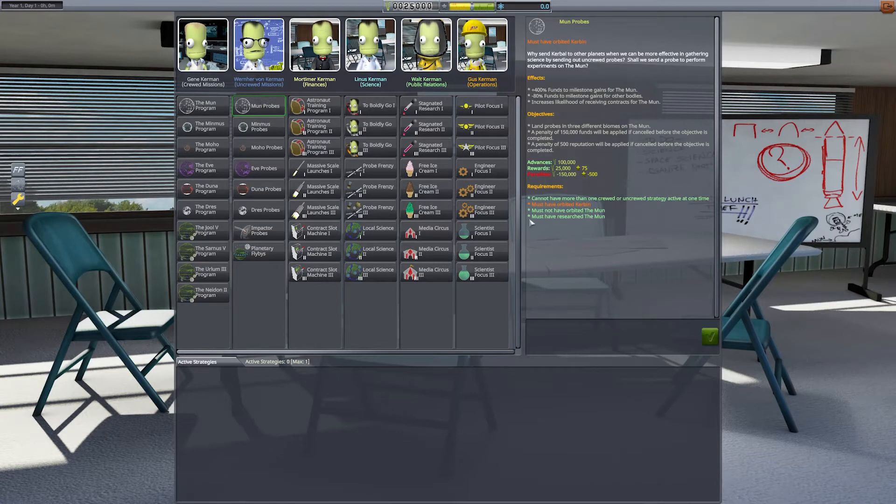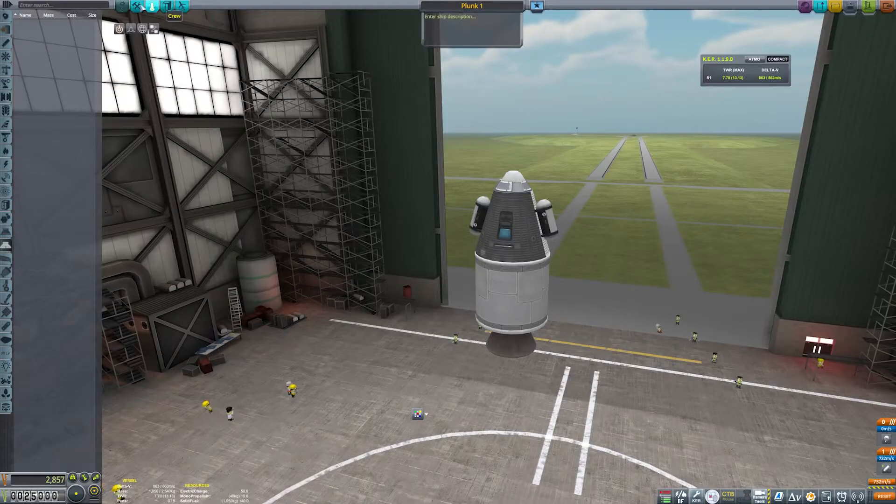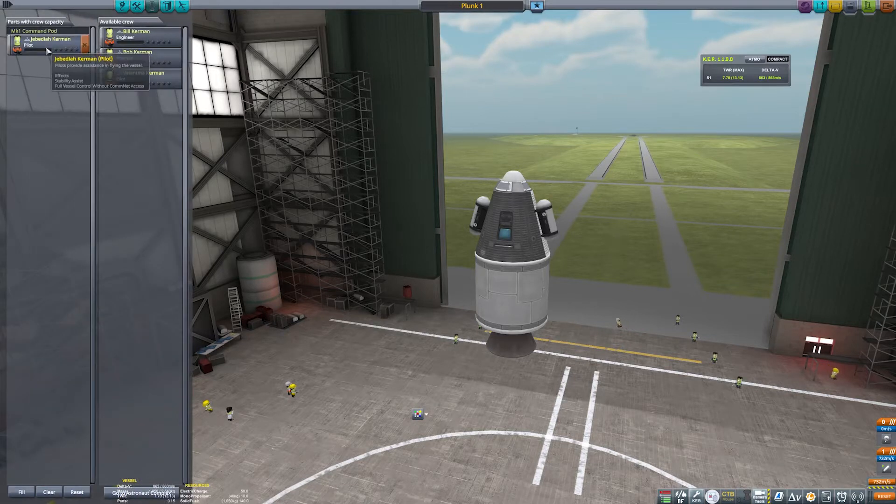Over here in the Administration Building, we'll be greeted with a very different list of options compared to stock KSP. Strategia changes the game to include strategies and targets for how you play. When you activate these objectives, you'll receive additional funds towards those milestones, and it tailors the contracts you're offered to align with those objectives. The trade-off is that you'll only receive 20% of the funds you would otherwise get for achieving milestones on other planets, so it makes you focus on that singular objective.